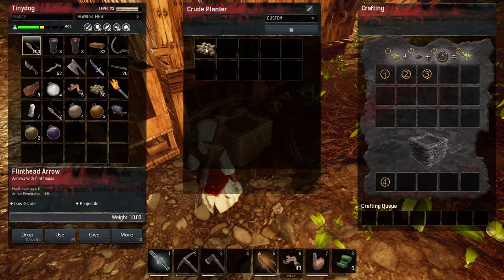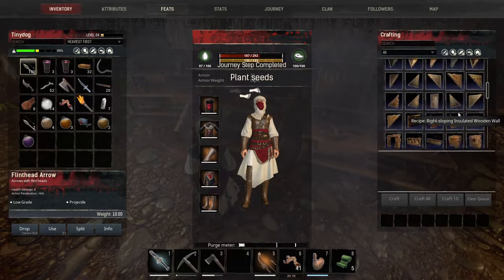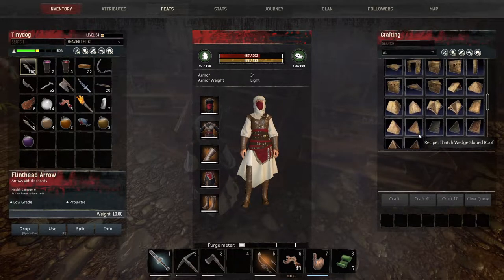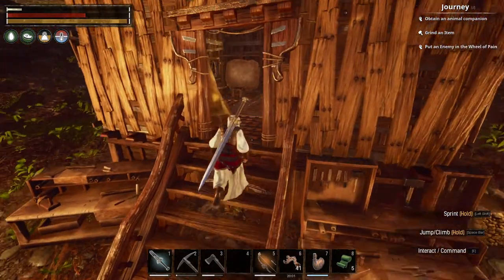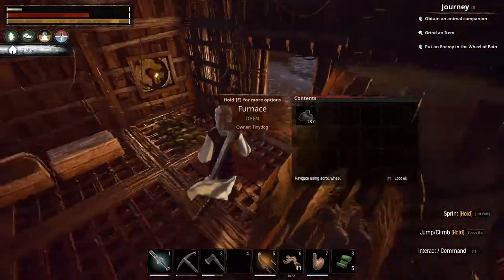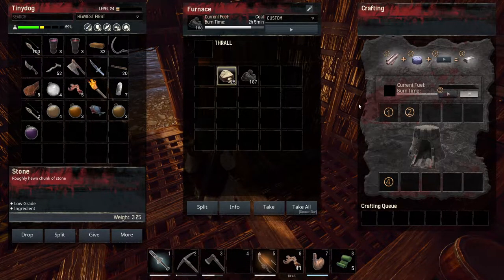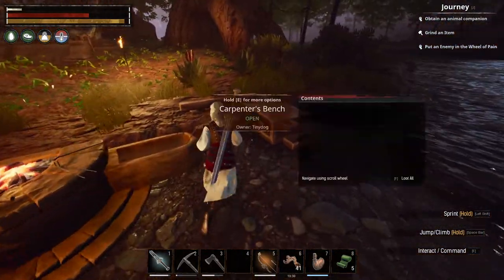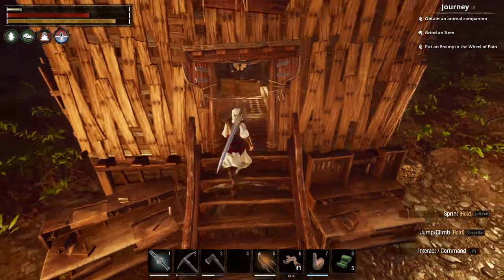Yeah, I need compost — so that's why I need a grinder. Grinder! Where are you? There you are. I need 50 bricks — I have 32. I need to hold my stone. Let's put all the stone in here, because I'm going to need bricks for the new foundations and new walls. Wall — animal pen. Look at that.